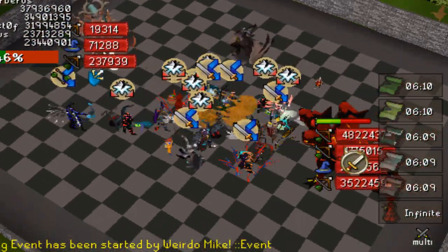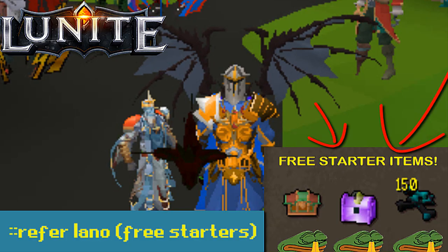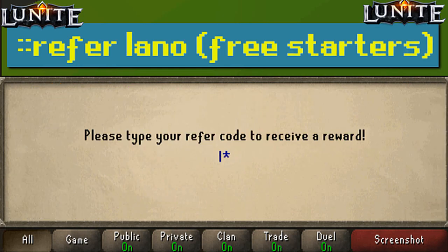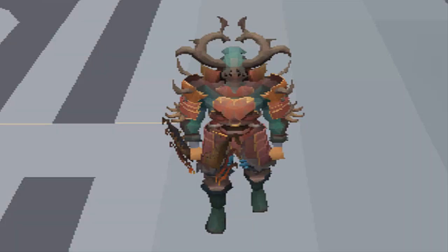Lunat is the biggest custom server out there guys, and if you want to get yourself a juicy hat start, all you gotta do is type colon colon refer and then enter the code 'leno' in order to get yourself this juicy hat start on the biggest custom server out there.